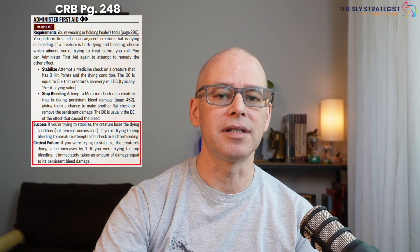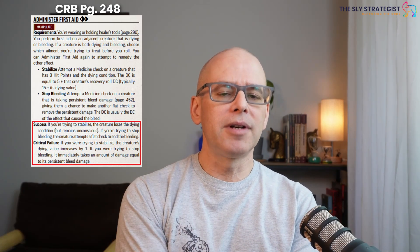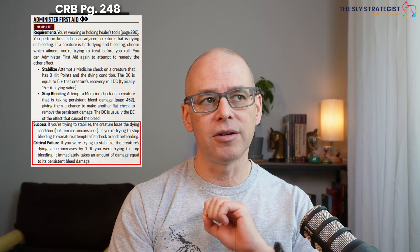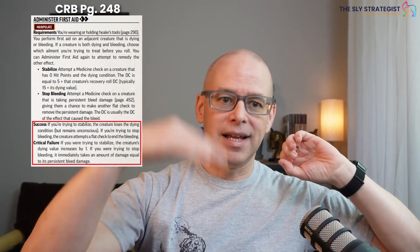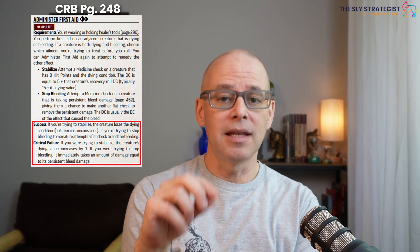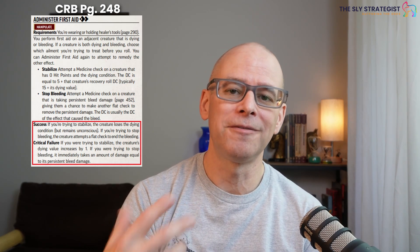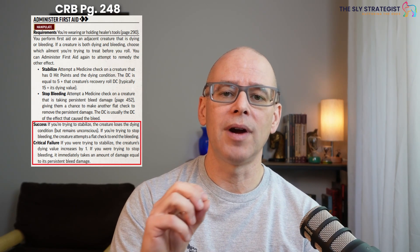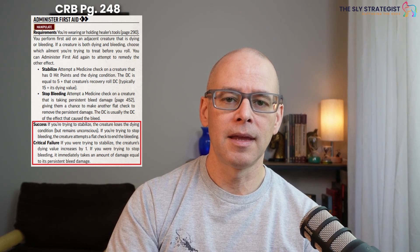The success conditions here are a little smaller — there is no critical success. On a success, if you're trying to stabilize, the creature loses the dying condition but remains unconscious at zero hit points and gains the wounded one condition, or an additional wounded if already in that state. If you're trying to stop bleeding, the creature can attempt another flat check to see if they stop the bleeding. On a failure, there's not too many conditions assigned — it is just a pure failure. On a critical fail, if you were trying to stabilize, you actually increase the dying value by one. And if you were trying to stop bleeding, the creature unfortunately is going to immediately take an amount of damage equal to its persistent bleed damage. So a critical failure will actually cause another instance of that damage.